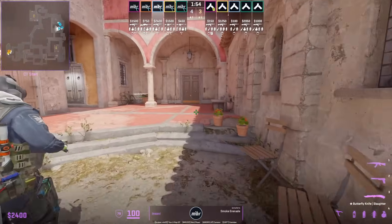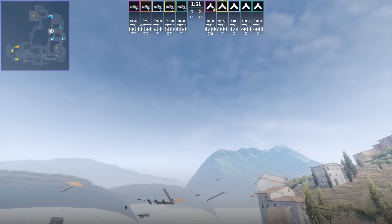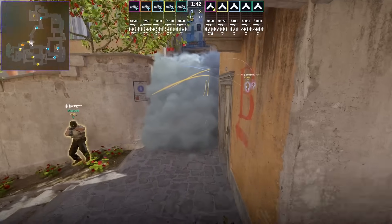If you only want to smoke off bottom banana from CT spawn, stand in front of the chair, aim here, then W jump throw. This smoke won't cover the stairs ramp area but it lands deeper towards banana, covering all that area.